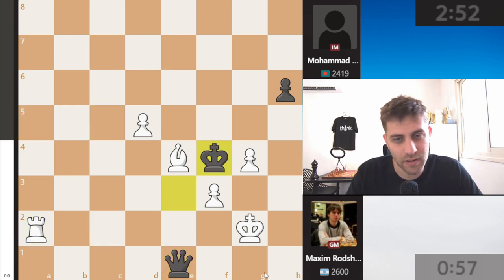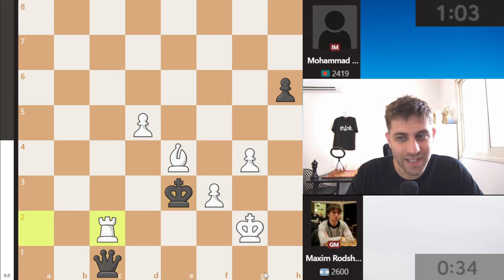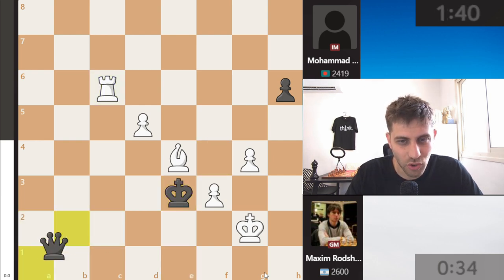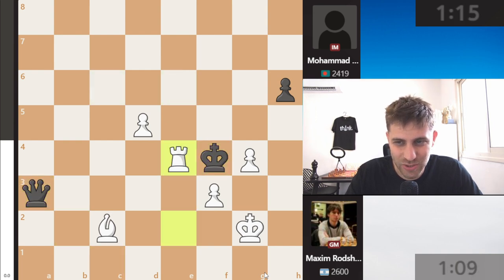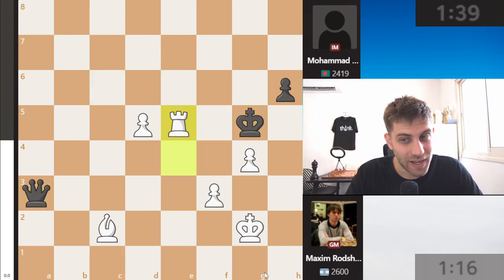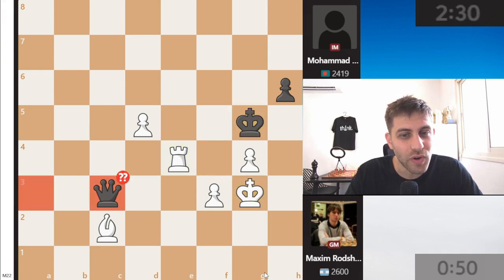This bishop is just an amazing piece. Of course c5, takes, takes, queen takes, and now rook c7 — this pawn may promote. Queen a5, rook c2 coming back — solid position. But black really doesn't want a draw, he wants to win. Against Maxim Rochstein that's not a good idea. They're playing very fast, and now after king g3 was played, queen c3 was a blunder.